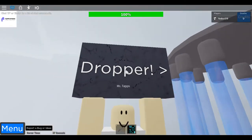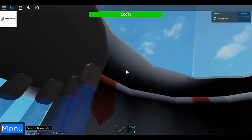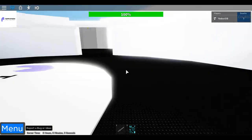Let's start off with the dropper. Go in here and you walk right out. Sometimes you spawn over there. This is Dino. Welcome to the dropper. It bounces off of you — the rocket does.